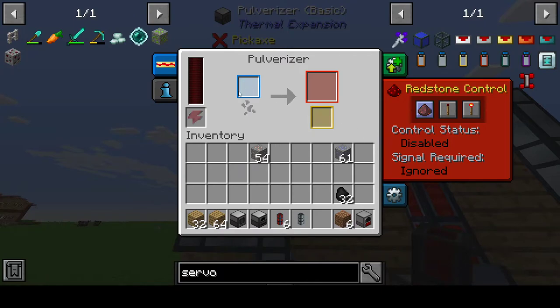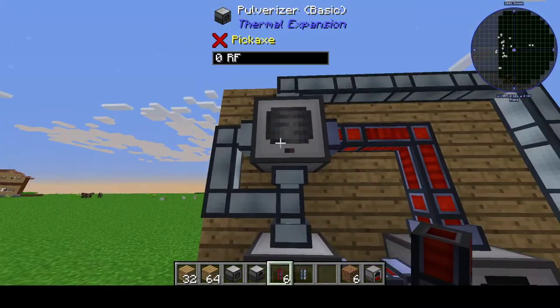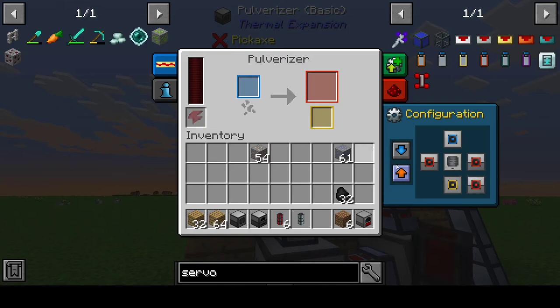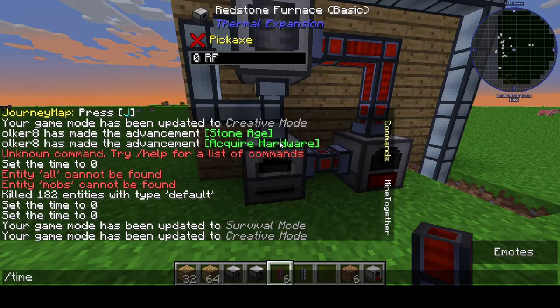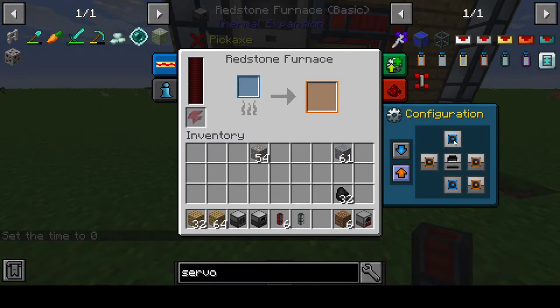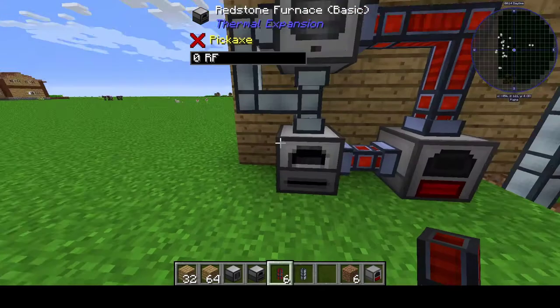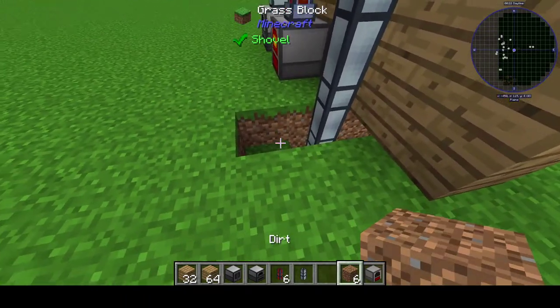Make sure everything is configured correctly. On the pulverizer: input is blue, main output is red, secondary output is yellow. Wherever your chest connects, that side must be blue. The output to the furnace needs to be red, and the secondary output - the one going down - needs to be yellow. On the redstone furnace the same idea: input is blue, output is orange. Since the orange is on the bottom, the bottom connection needs to be orange, otherwise items will get stuck in the furnace.